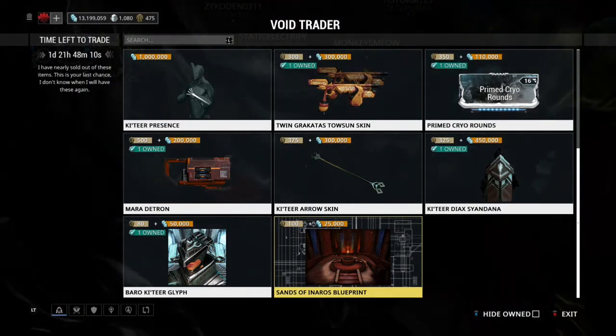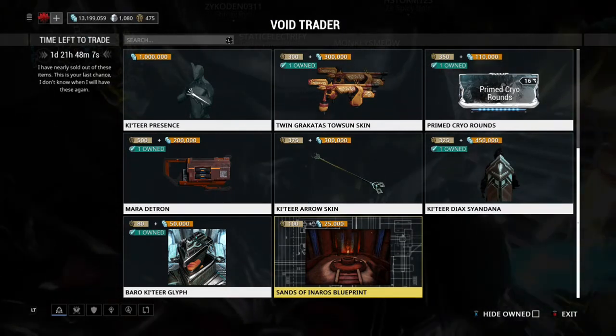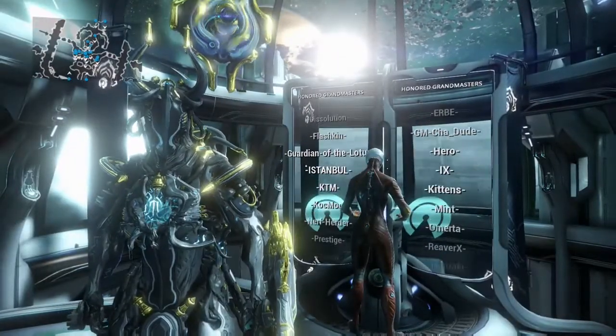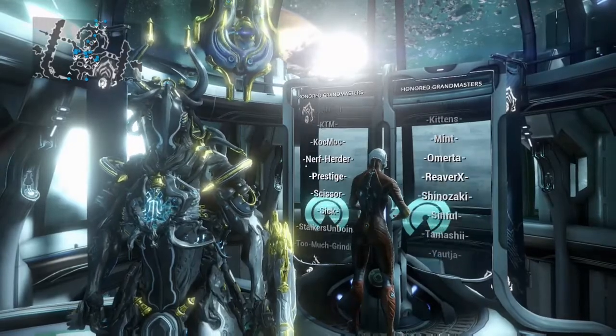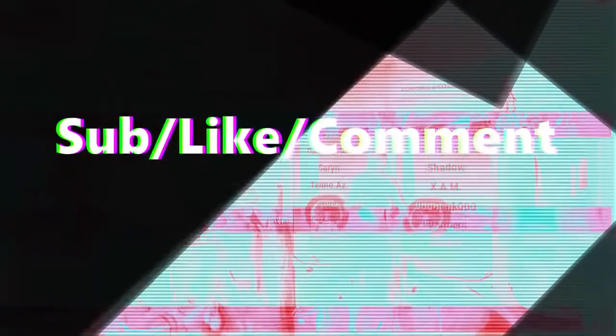Katir Glyph — sure, why not? Because it's cheap and easy to get. And then Sands of Inaros — Inaros is fun to play, so why not? Thank you guys for watching. If you made it this far, leave a like. If you're new, subscribe. And if you enjoyed, like. It's been that piece of shit you guys all know and love, Namor6. I'm out. Peace.